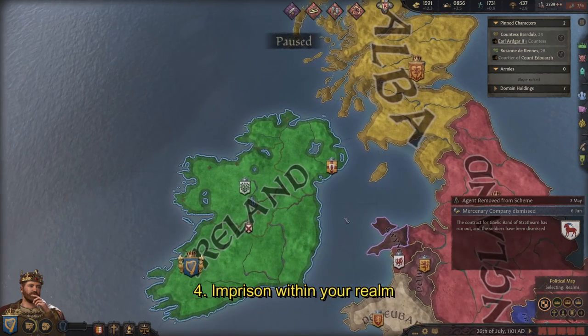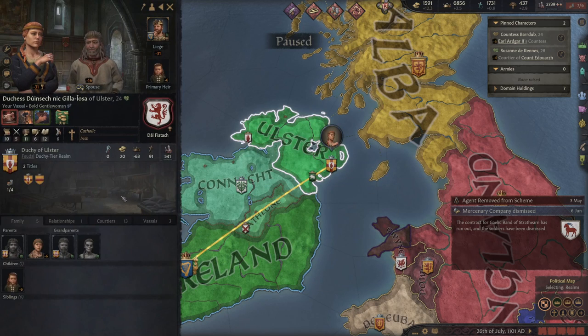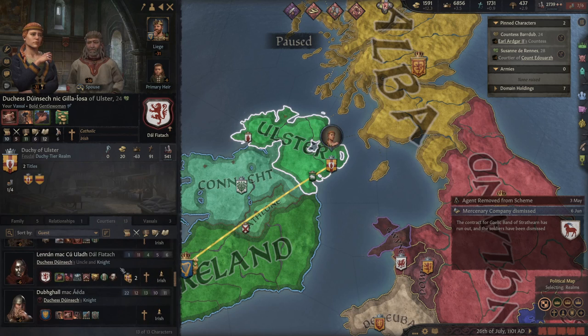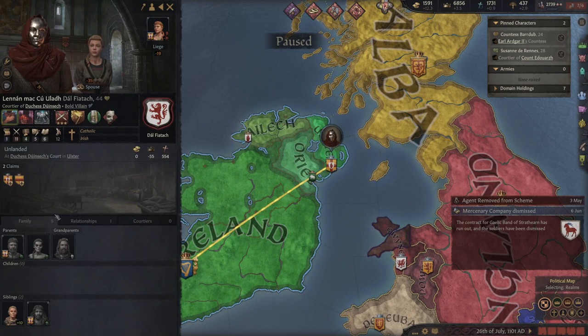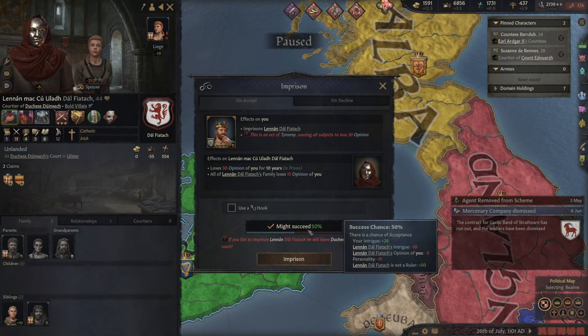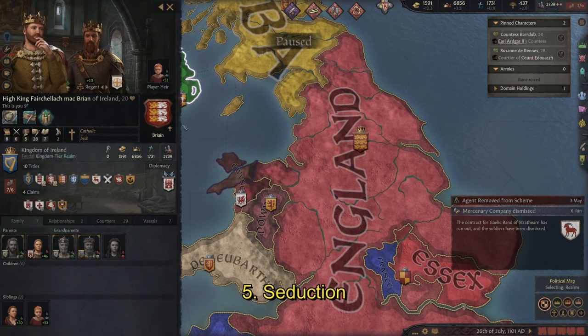Sometimes the claimant we want is in the court of our vassal. Check your vassal's courtiers tab and scroll down to find someone with a claim icon. If it's a useful claim, you can right-click and attempt to imprison them — if you succeed, you can recruit them just as before. There will be more of these opportunities as your realm gets bigger and more claimants flock to your court or your vassals' courts.